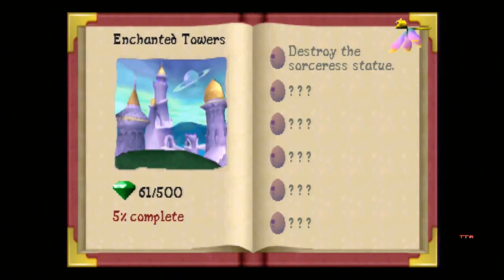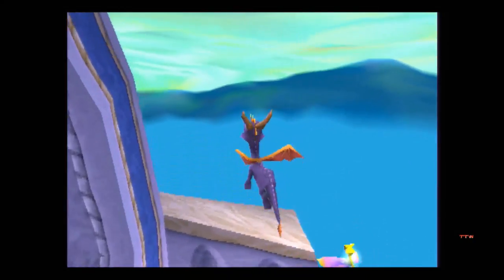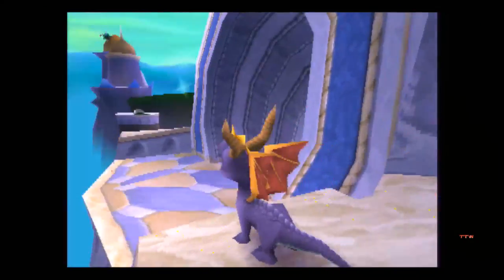Let's go for the totals. We have 500 gems, 6 eggs, and number one is destroy the sorceress statue. We're bound to find an evil statue or some kind of monument to the villain of the game — it seems like a Spyro staple.